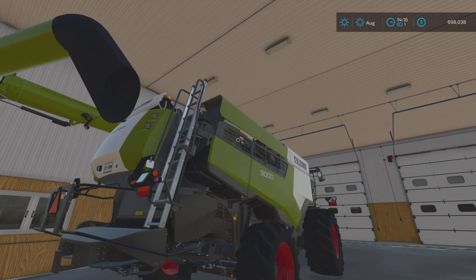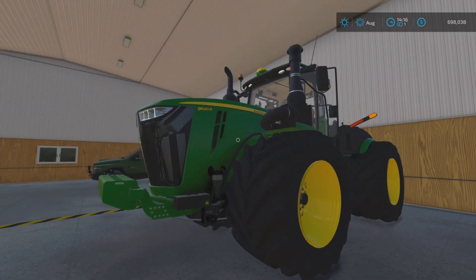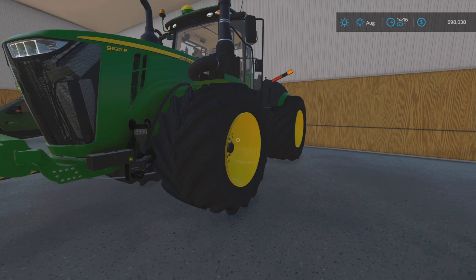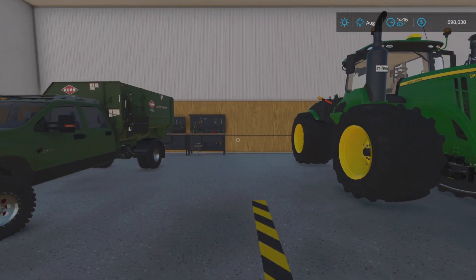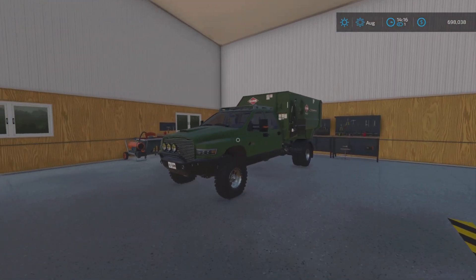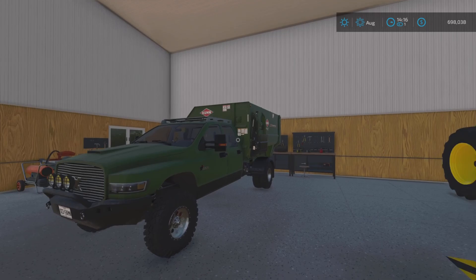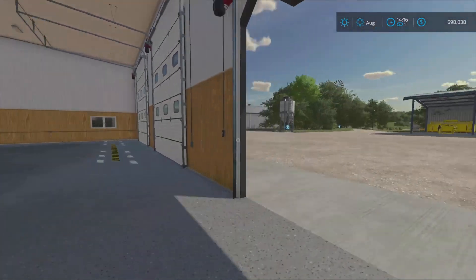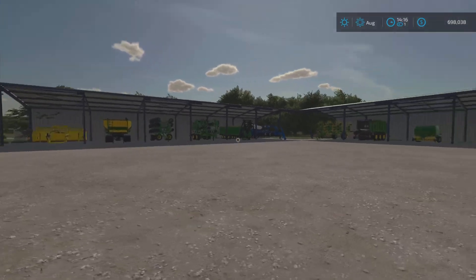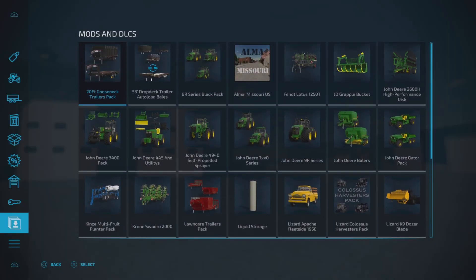We've got the John Deere 9R with big Minnesota fatties, built-in weight — massive. Then we've got the TLX 3500 with the unrealistic mixer that holds 50,000 liters. That is everything to show you at the main farm.